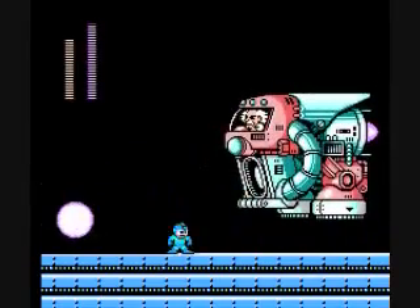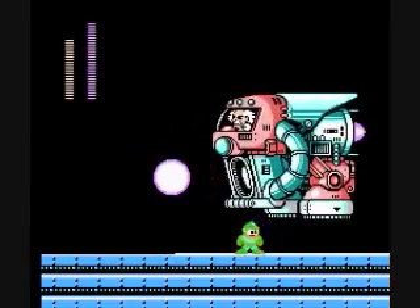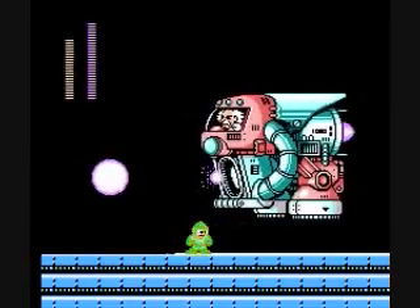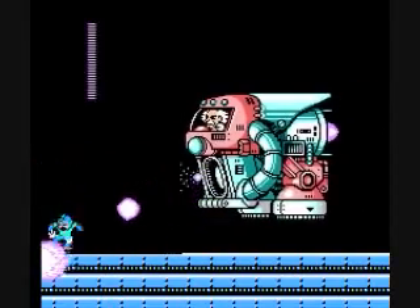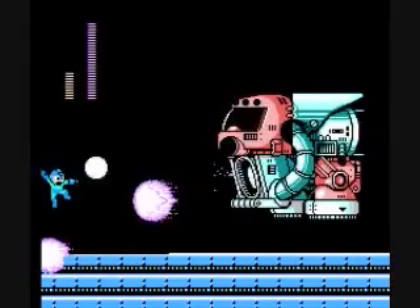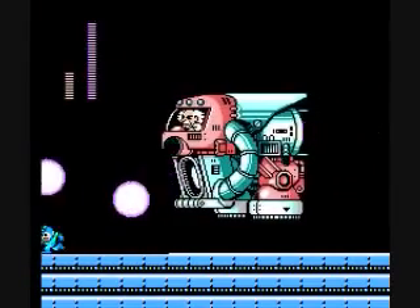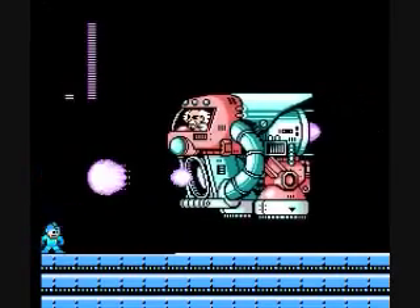Oh man, that was gratuitous. What you can do if you want is hide down here and he won't be able to get you, but once you step out in front, you're done for. You gotta release - the only weapon that works on him that I know of is the Mega Buster, but you have to do it right at the top of your jump. Yeah, I think I missed both of those times.